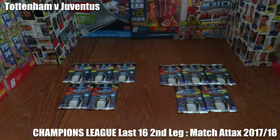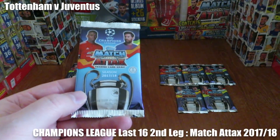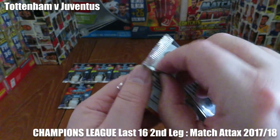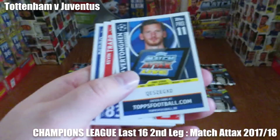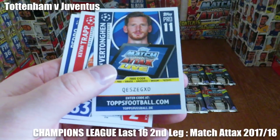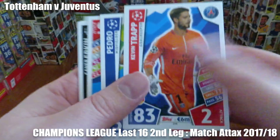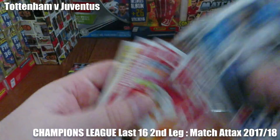Hi guys and welcome to this head-to-head challenge where we're going to recreate the Champions League round of 16 second leg played between Tottenham Hotspur and Juventus at Wembley. We've got five packs of Match Attax Champions League cards for the first half, five for the second half. Any players pulled from those clubs will score an imaginary goal. You know the rules by now. Pro XI cards don't count but we will give away those codes — first come first served. Keep a good look out for Tottenham and Juventus players. Will this predict the correct score?